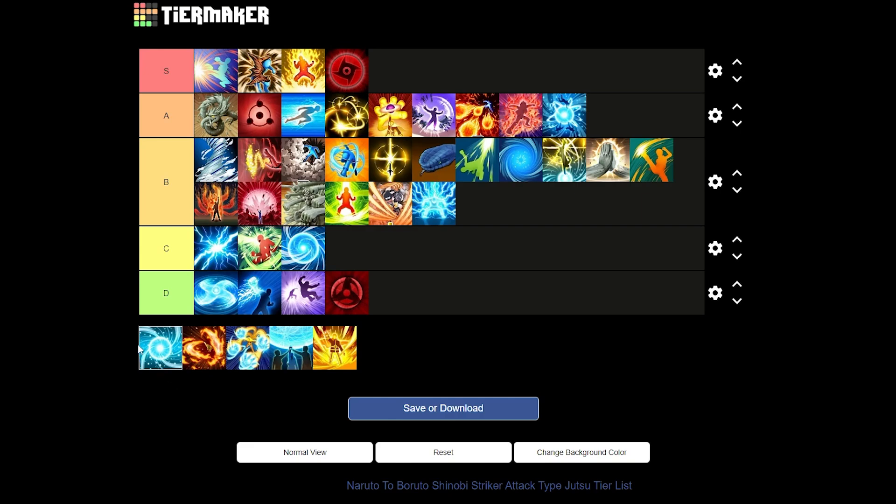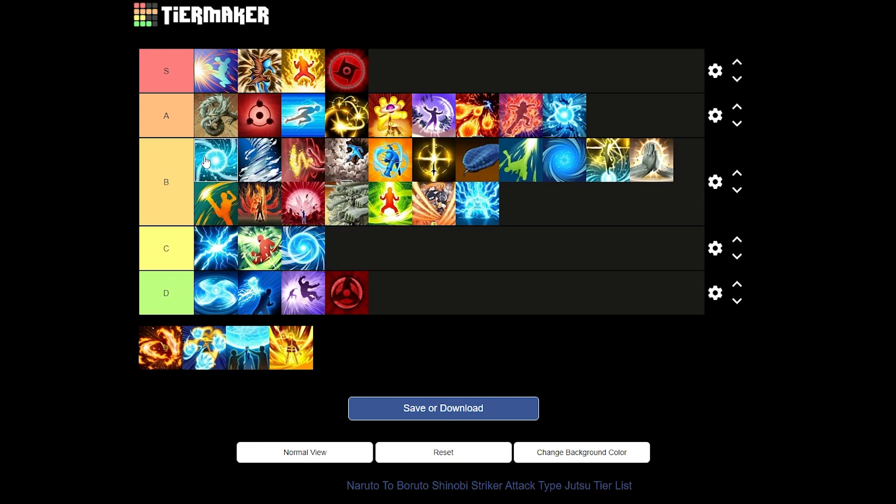Next up we have Rasengan — the classic jutsu. You charge at your enemies with a Rasengan and it will lower their speed by a lot. It's actually a very underrated jutsu and you get it super fast. I'll give it a good top of B tier. That speed lowering effect is useful for every game mode. I would really use it in the pits to annoy my enemies.